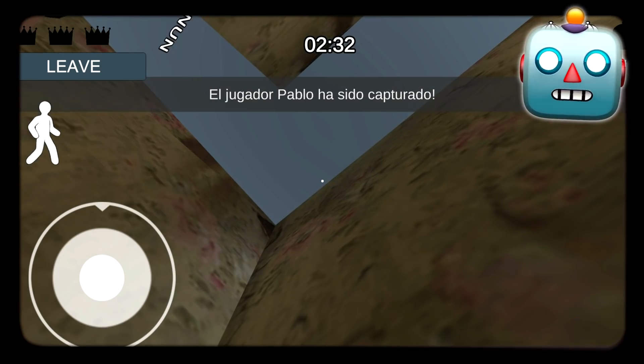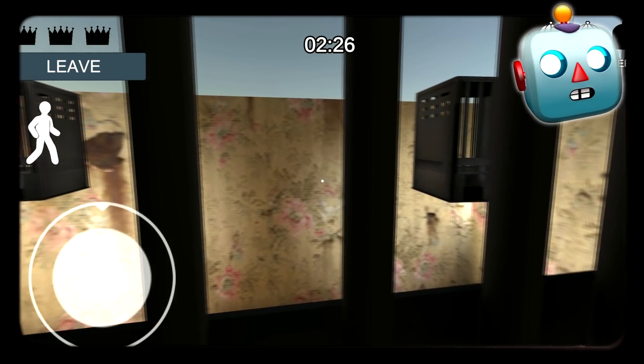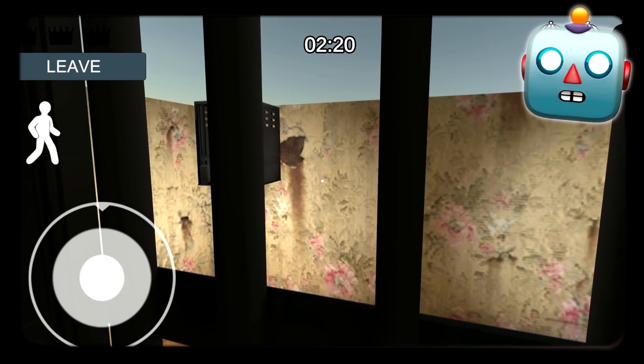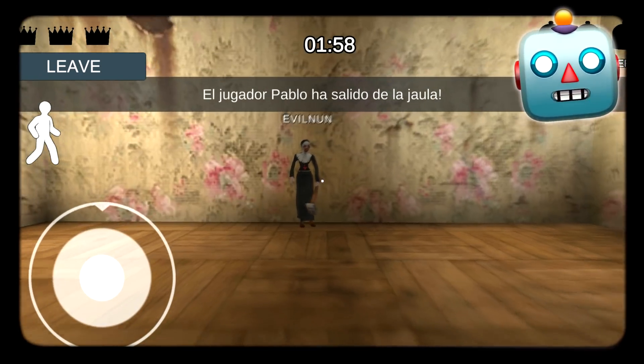The developers have implemented missions that players will have to complete within the game. I will not explain the rules so that you can guess them, ha ha ha. You can see that Evil Nun can already attack the other players and also cage them. Surely you get many things watching the video.